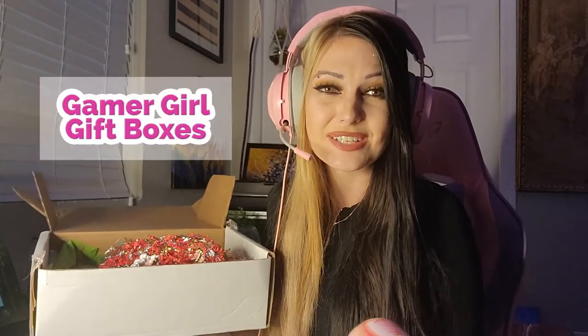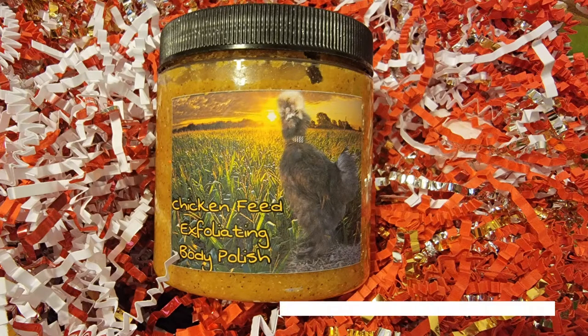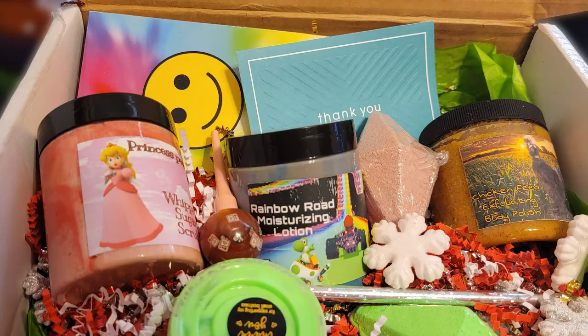Today's video is brought to you by Nerd Cake Bath and Body Company. This is my buddy's company — she's a dear friend of mine. If you're interested, I'll leave some links in the description. They have chicken feed exfoliating body polish — the perfect body scrub for any chicken farmer — rainbow road moisturizing lotion, a Princess Peach whipped sugar scrub, and a little lip gloss. Nerd Cake Bath and Body Company: you too can have a body polish with my chicken on it.